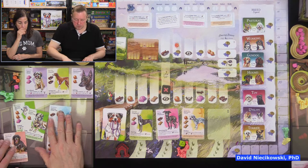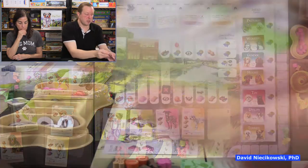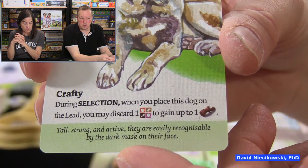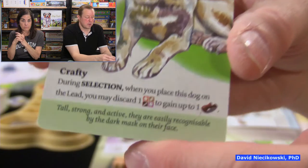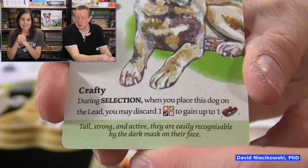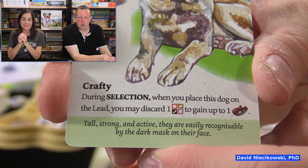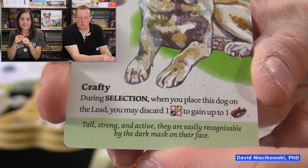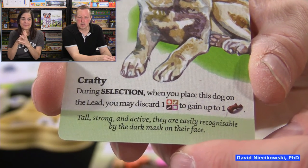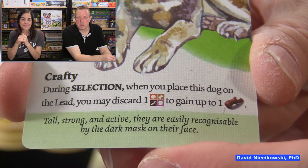We're going to have eight dogs at the end of the game. When selecting a dog to walk you can have up to three on lead if you can pay the resources. The last time we played I had no balls in the final round so I couldn't walk any dogs. Some dog cards say: during selection, when you place this dog on lead, discard any resource to gain up to one stick.